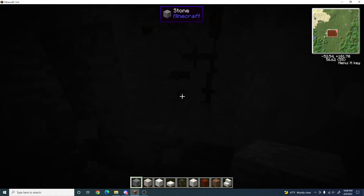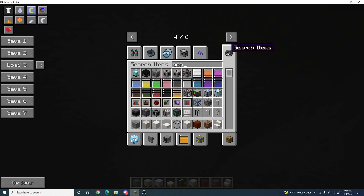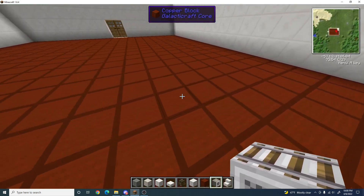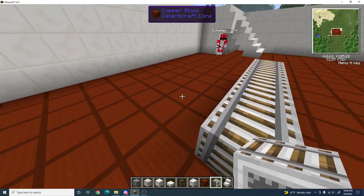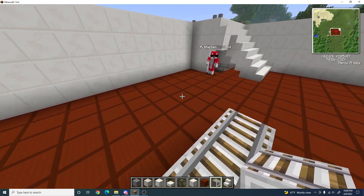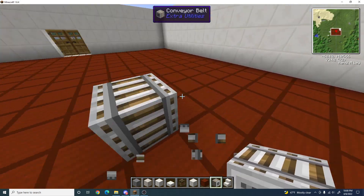Is there conveyors in this game? I mean, like, conveyors in the mod pack. There are. What the heck? Look. Airlock controller, what? Yes, for when you go to space. Oh, these make you move. I found a conveyor belt. This is a conveyor belt. That's just called conveyor belt.